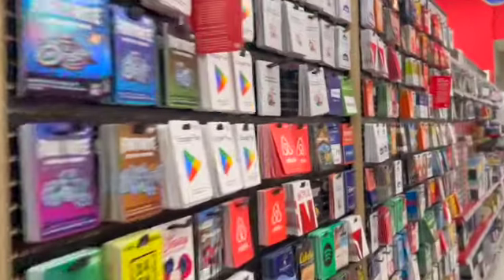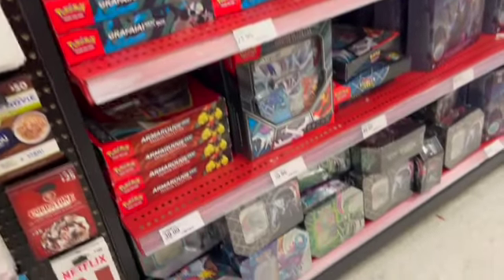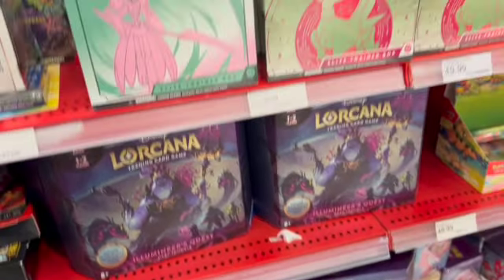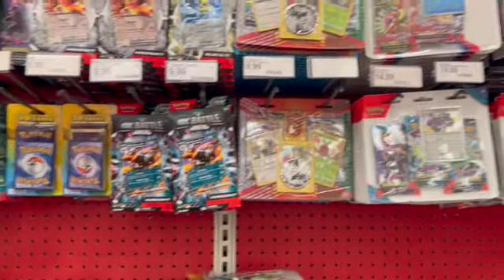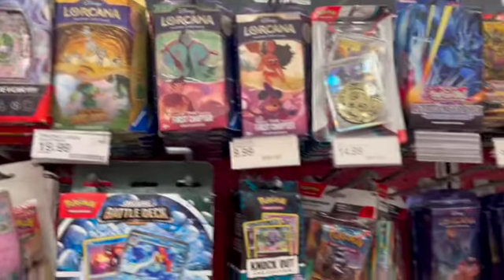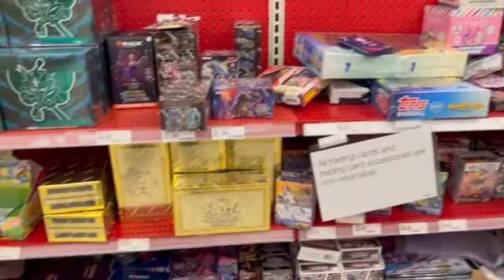Here's the wall of gift cards — moving pretty fast — and here are the cards. A whole bunch of Pokémon, here are the Lorcanas. I don't see the Trove box, but they do have starter decks. No new boosters though.